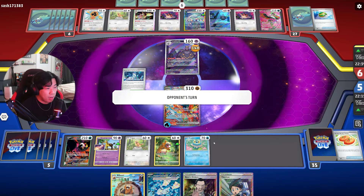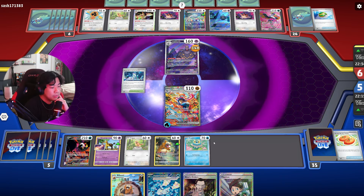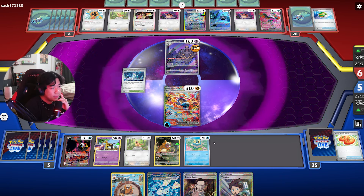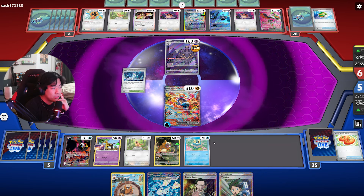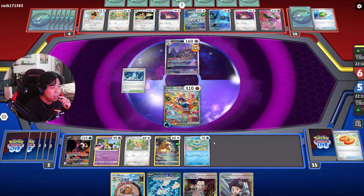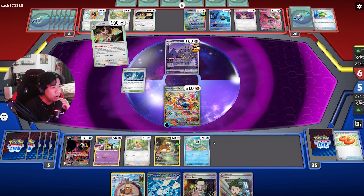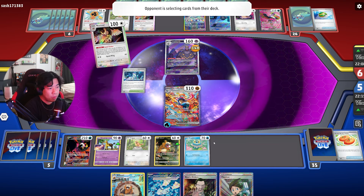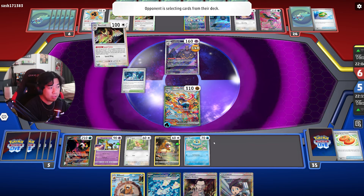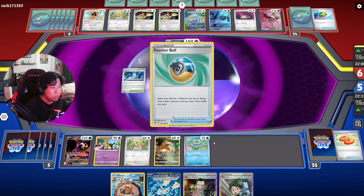We also have Boss in hand so we can boss up whatever we need. My opponent literally just needs a Double Turbo to pop the Dusknoir and knock out my Greninja EX. With seven cards in their hand, I'm expecting maybe an Iono play if they don't have Noctowl, Feather Ball, and Rare Candy to get Pidgeot. Unless their Feather Ball was prized last turn.